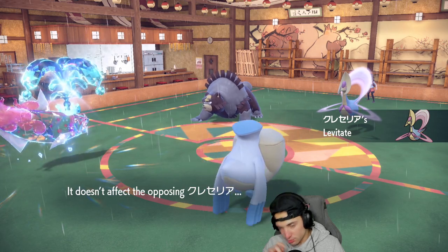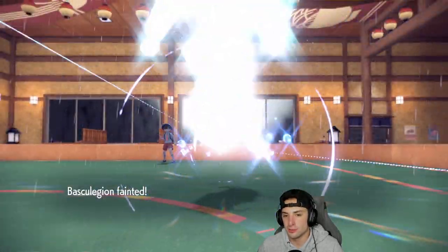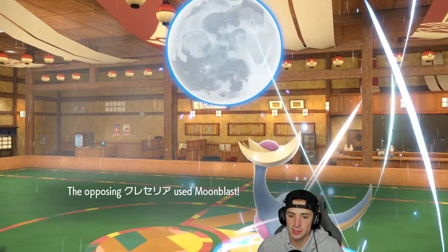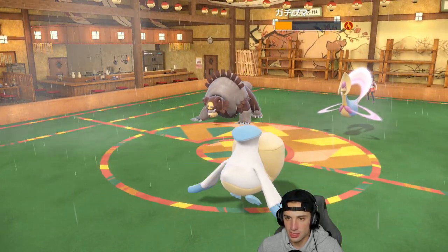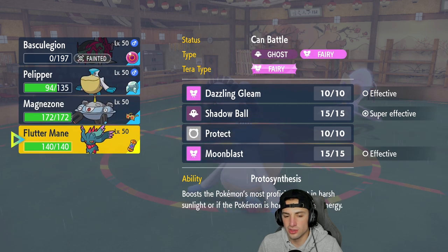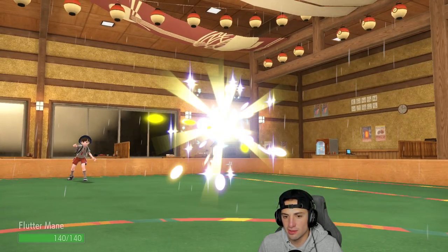Nice little read — we swap into Pelipper, no bird action and Basculegion is going to die out now. The real question: is this Ursaluna going Lunar Blessing? Probably not right away since that removes status — probably running Guts. It ends up going for Moon Blast, giving Pelipper a nice little burn. I highly doubt they go for Lunar Blessing, and from here it's looking ugly.